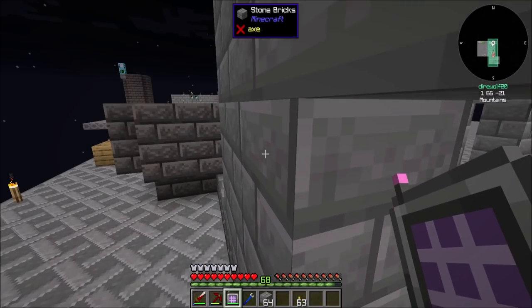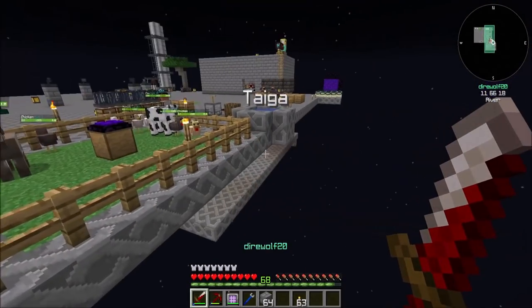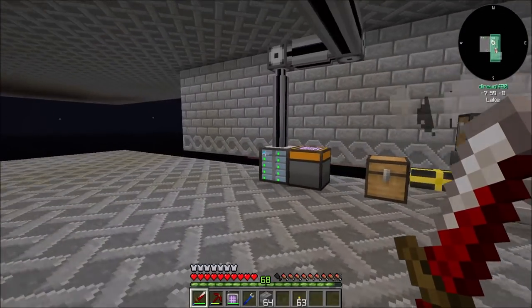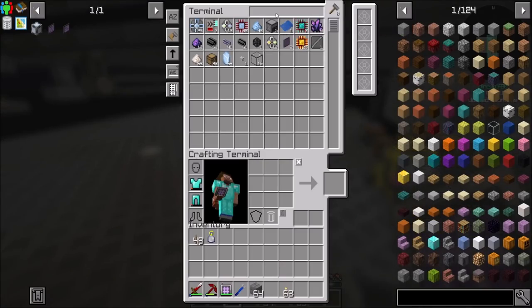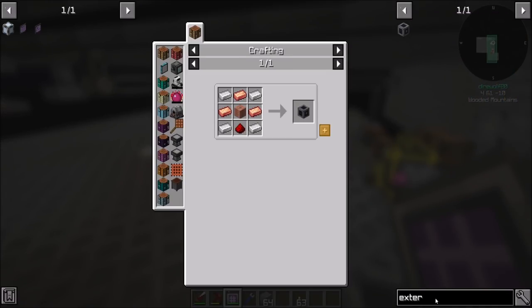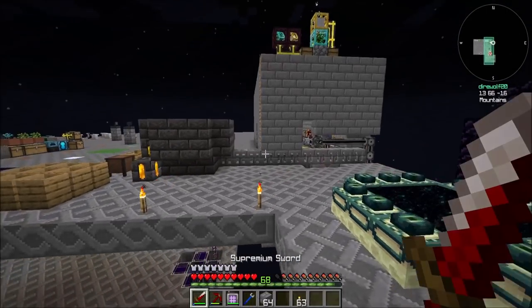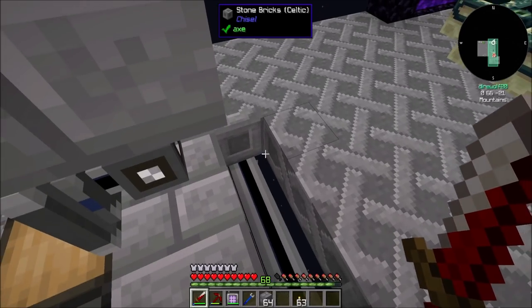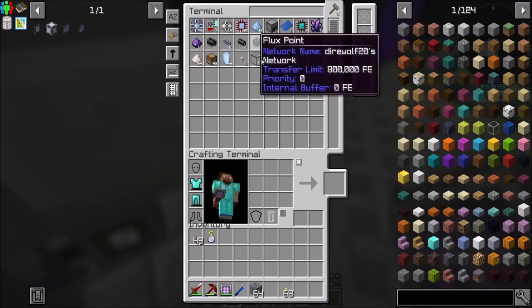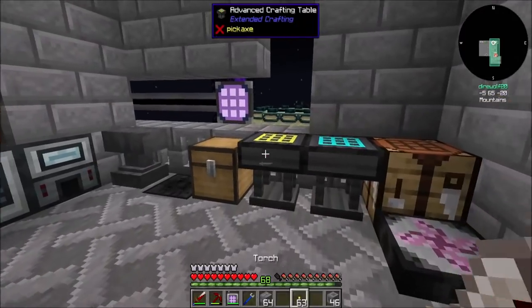Now another thing I'd like to do: we probably want to set up storage drawers over here that's going to be like an external storage connector. It's called the ME storage bus — yeah, we're going to want one of these. I'd also like to see how we can integrate Project E into things here. That might be cool. But at the very least, we have wireless crafting, which I'll take as a win.